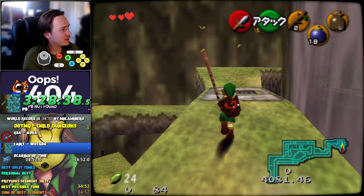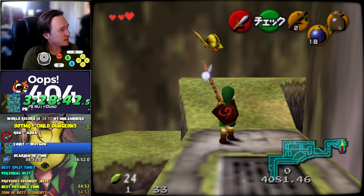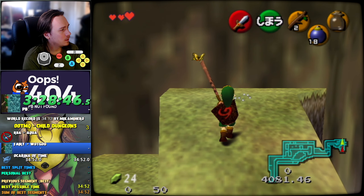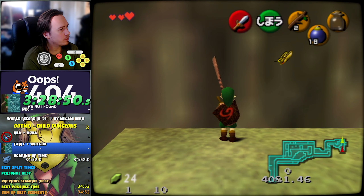This is a quick tutorial to optimise the MQ Child Dungeons movement after grabbing this fairy. We have to mega flip with a bomb to skip the waterfall.